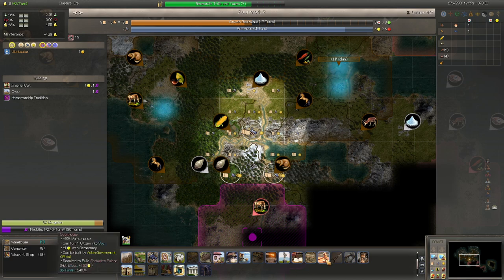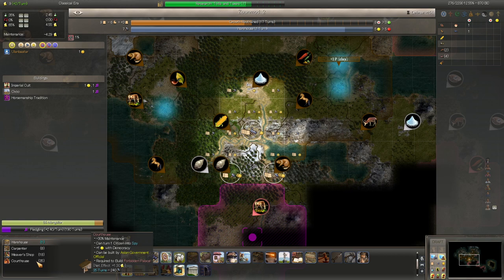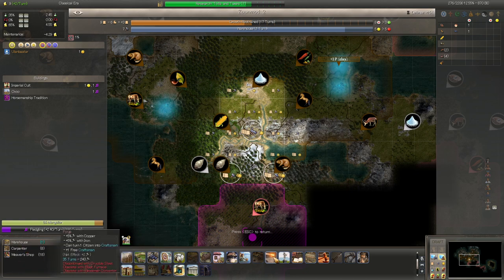Don't we get courthouses accelerated by being a legislator? There's still 35 turns in a city like this — we'll get about five production. Carpenter and warehouse is going to help with that. Maybe we should build a forge here sooner rather than later. Actually, what we should build here sooner rather than later is palisades or walls. Unfortunately, we don't have any limestone up here — and as far as we know, the Hungarian doesn't have that either.